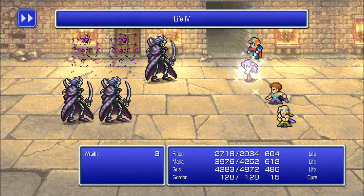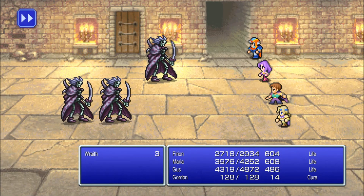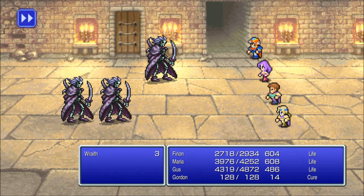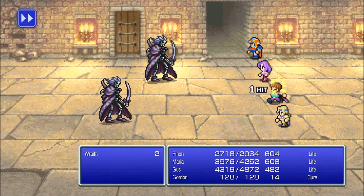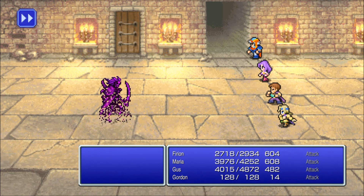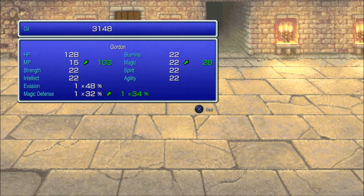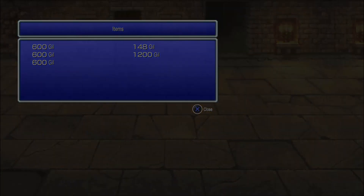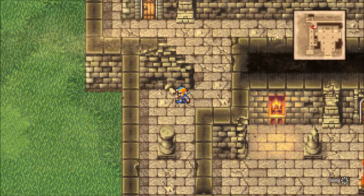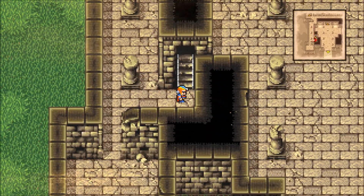I managed to use Life on two of the zombies — missed them. We're going to go ahead and cure Gus just because. We only got one. We might just kill them. They don't have much health, but Life, if it was more powerful, would have gotten rid of all of them. Gus is in the 5,000s now — fantastic. Not like it'll matter, because so long as my defense is low, Gus is probably going to be one-shotted. That's just how this game works.